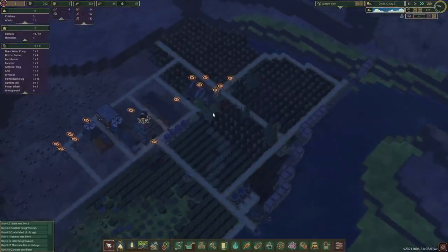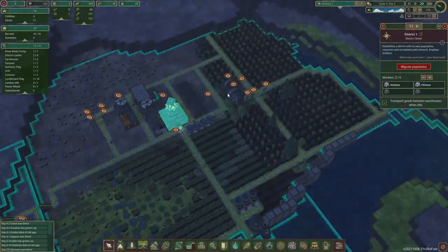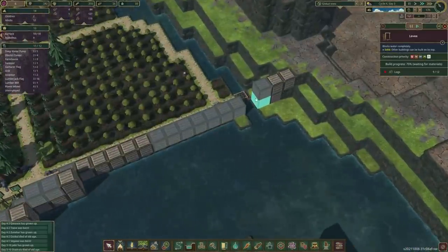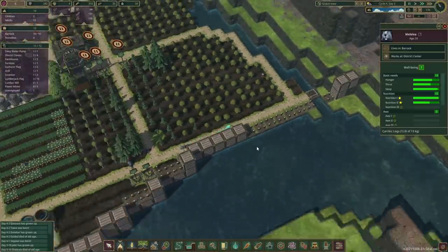Once we've done that, we'll send the builders into our lumber mill. It seems like they are bringing a few more. Let's just check — how many logs are you carrying? One. Maybe there wasn't enough in here — that's fair enough.